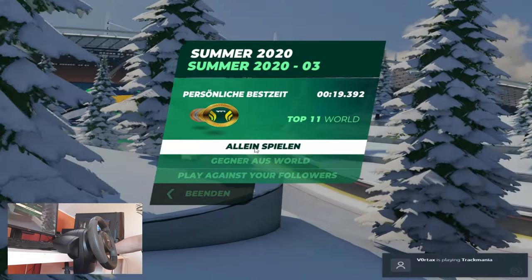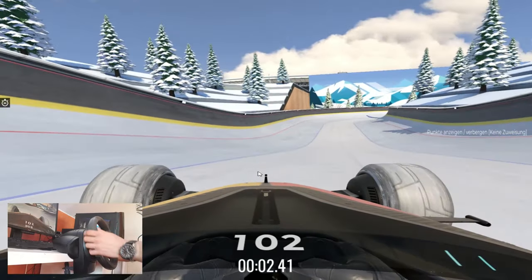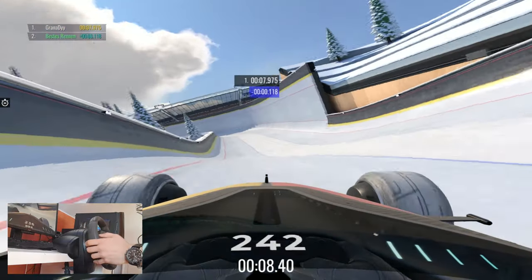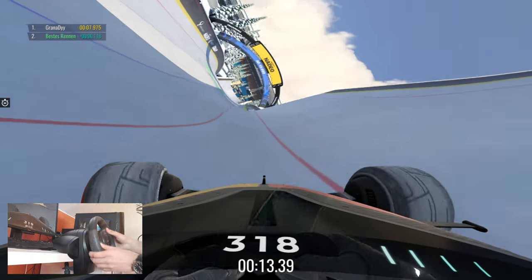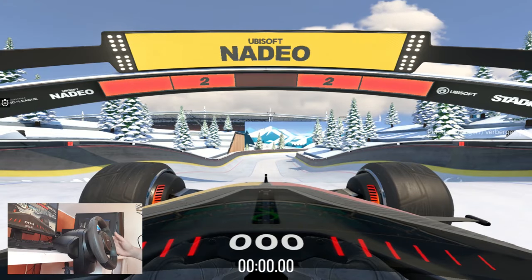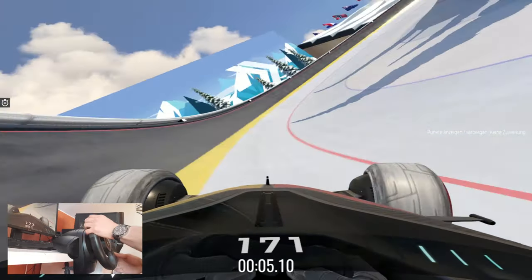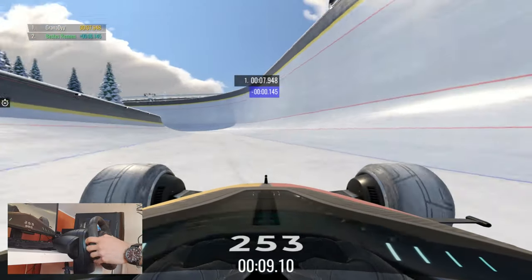Oh, it's the ice map. I kind of struggled with it the first time I played it because the surface is entirely new to me. But I kind of found out how to drive this map. The trick is to always steer in the direction you are going. So at the beginning you also want to go for the extra speed — go up very high and then steer to the right to gain a lot of extra speed.